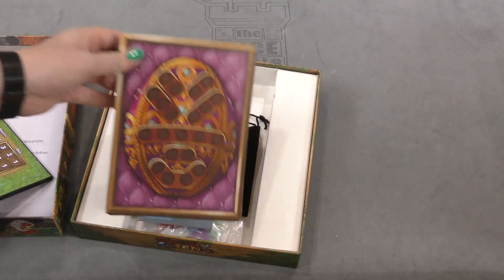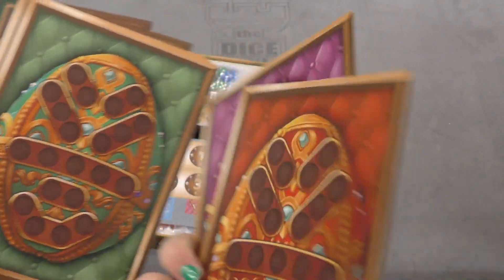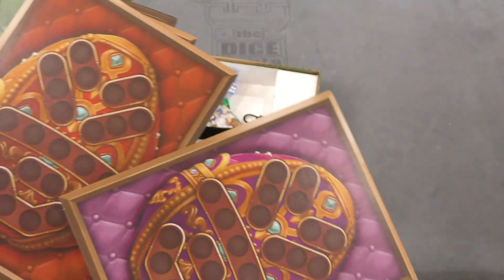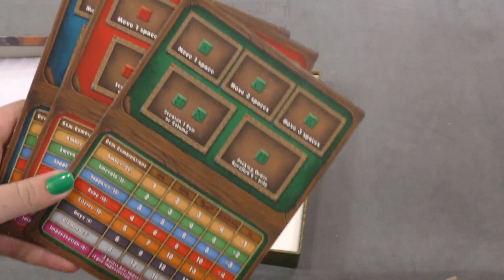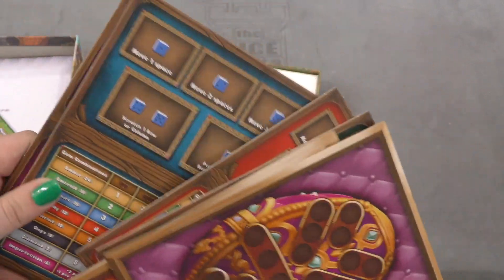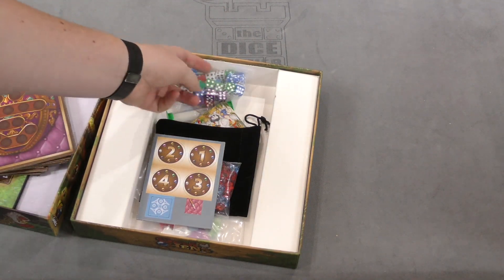Now we have — I think these are the player boards. Different colors: purple, red, green, and blue. They're double-sided, but it looks like they're the same on both sides. And then here it looks like these are your action spaces. Rolling — there you go. We also have a bag of dice here.